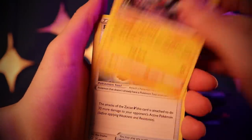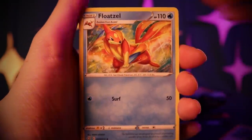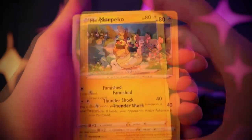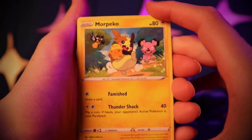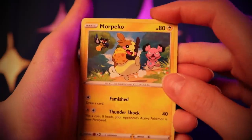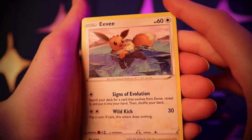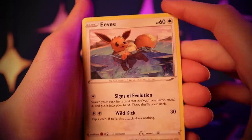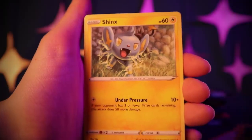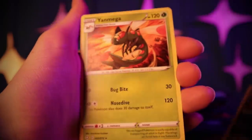Alexio, Rusted Sword, Floatzel, Buizel, Morpeko — you know, I bet Morpeko stole that berry from the Snubbull in the back; that's why Snubbull's trying to chase after him. Eevee going for a dip, maybe going to evolve into Vaporeon. Rowlet, Shinx, Reverse Holo Koffing, and Dhelmise.